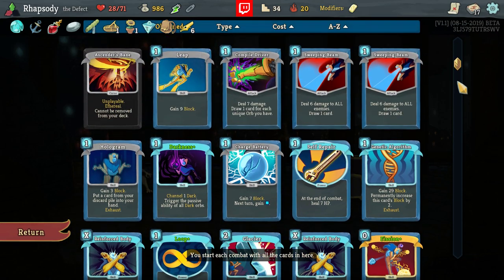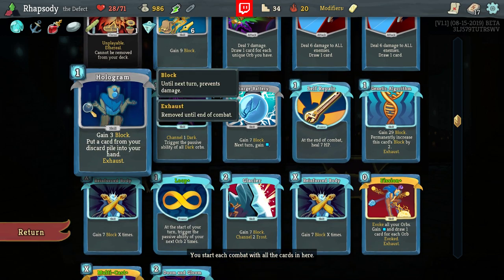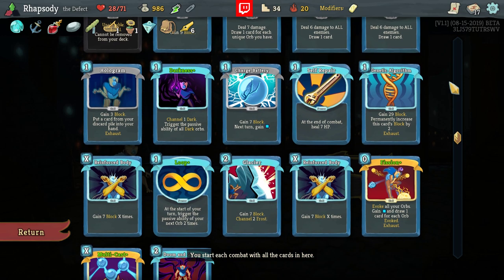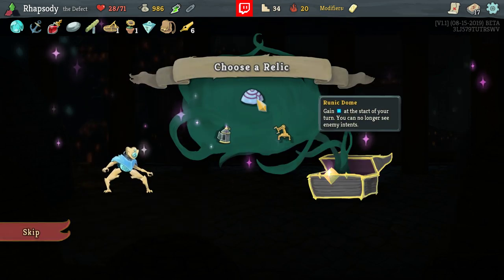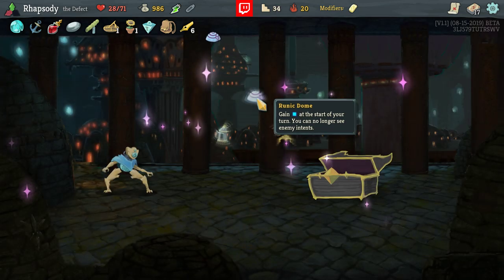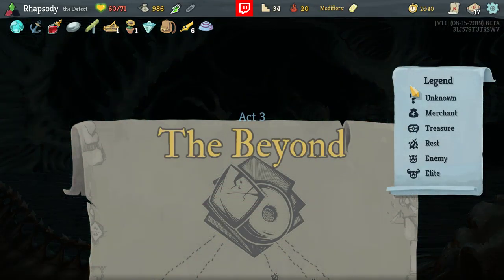Runic Dome. A large amount of the deck does incorporate Draw — consider Pseudo Draw in Hologram, pulling back another card. There's Draw in Compile Driver, Draw in both of the Sweeping Beams. We have X-cost cards as well, so we can scale our energy expenditure to the amount of energy we're generating. As a result, the Runic Dome is probably going to be useful.